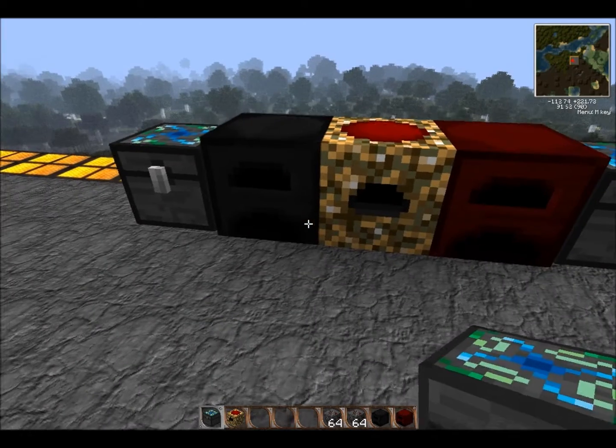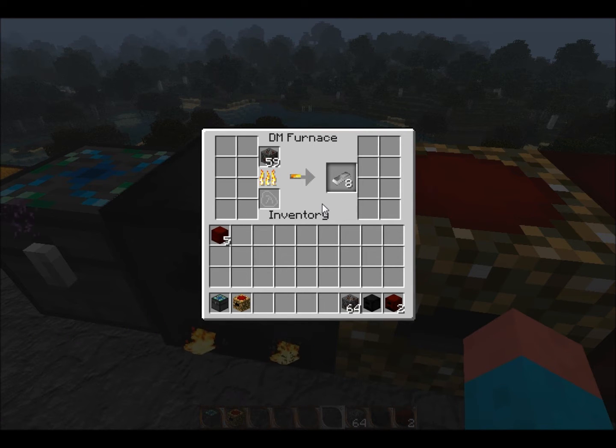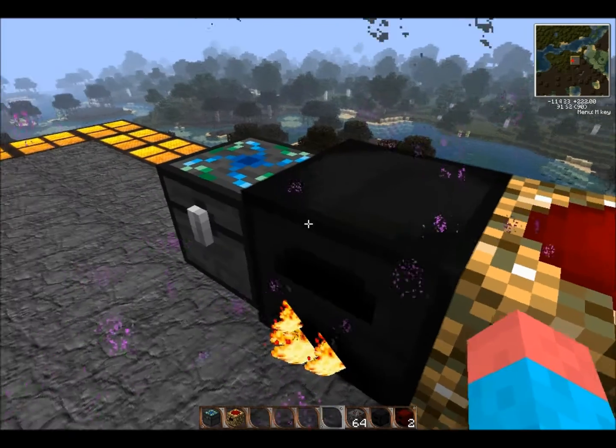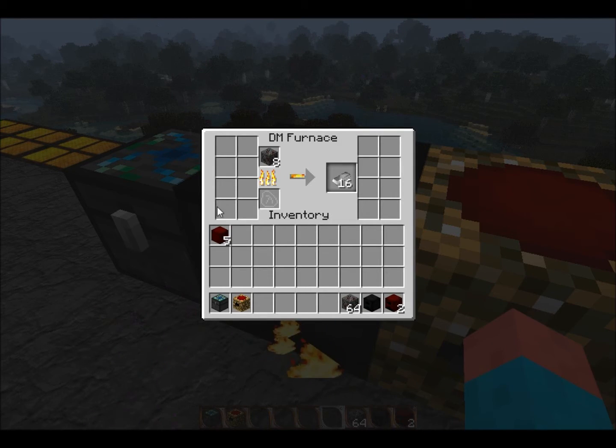So first thing — I have two stacks of 64 iron. Let's showcase with the Dark Matter Furnace first. As you can see, it's moving faster than the electric furnace in IC2. And it has a 50% chance of doubling any output for ore — so if it burns one ore, there's a 50% chance it will give you two bars out of it. The full stack of iron is then transferred into the adjacent chest. You can just dump a whole bunch of ores in here and walk away while it works.